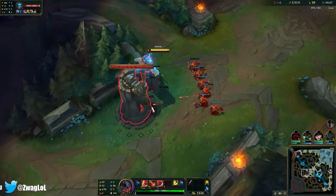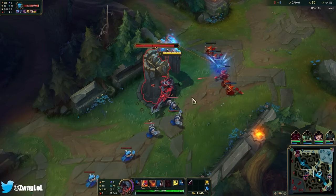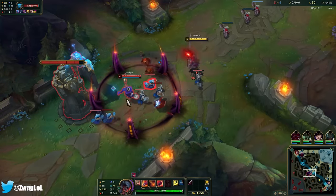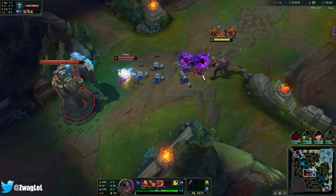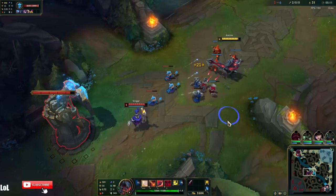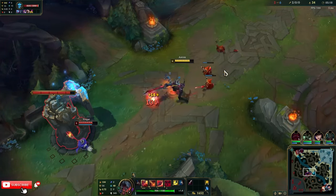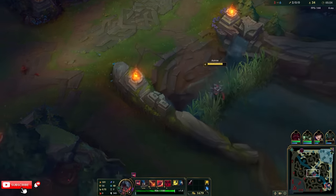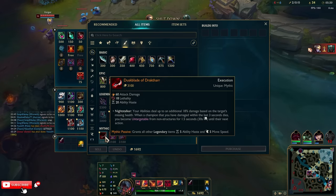We're gonna get a lot of kills. Maybe I will go Duskblade — if I'm falling behind late game I'll switch to Eclipse. This Duskblade does seem really fun and this guy doesn't seem too hard to deal with. Duskblade gives the best AD, and it gives like 18% extra damage when they're low — that's better than the few extra AD that Eclipse gives.